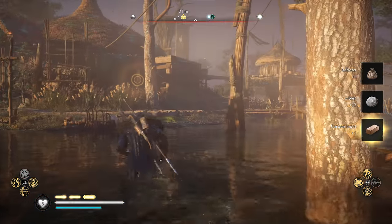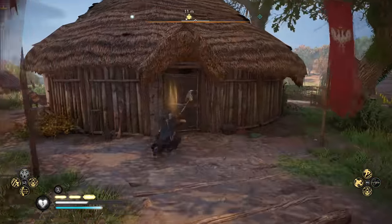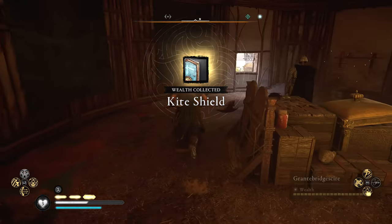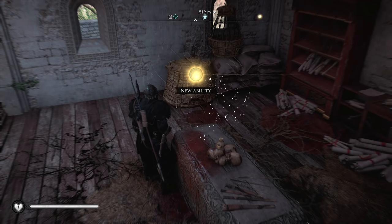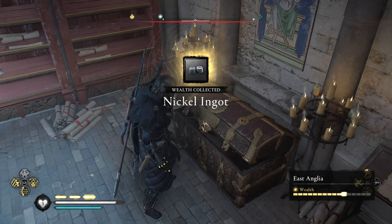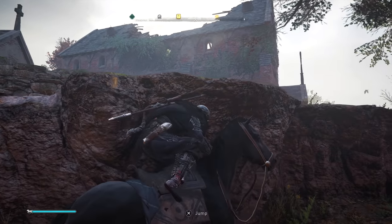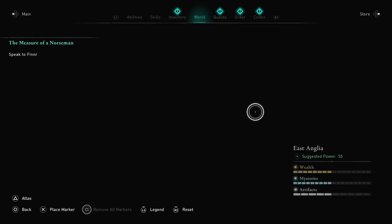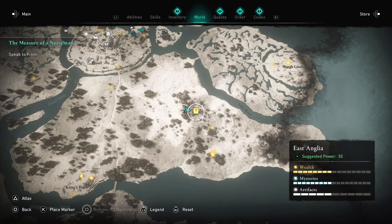Once you get close enough to one of these and scan it with your pulse vision — animus thingy, whatever it is — it will change the map icon to reflect what type of item it is. A gold icon looking like a piece of armor can obviously be a piece of armor, but can also be a weapon. The book-looking icon is a new or upgraded active ability, and the metal ingot-looking one is the rarer crafting materials you'll need to upgrade your weapons and armor. If you're feeling overwhelmed and unsure which little icons on the map to check off first, I personally find it most therapeutic to clear off those larger gold icons first, since those can more directly affect the gameplay mechanics — specifically because of those weapon types and active abilities you can find.